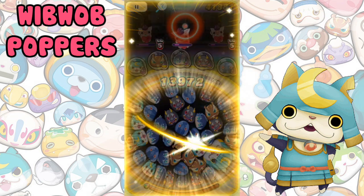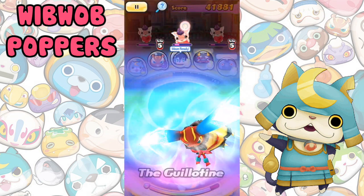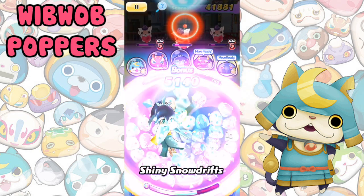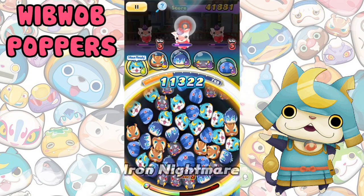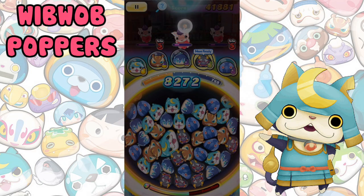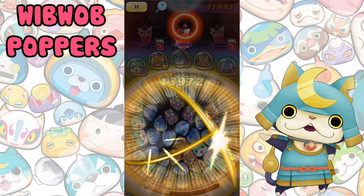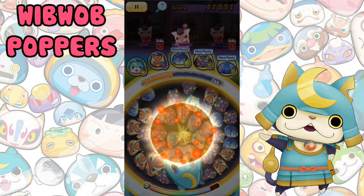Wibwob Poppers are one of the most common types of wibwob in the game. They deal damage to the opponent by using wibwob on the board — the size of the wibwob affects the damage output. There are different types of wibwob poppers: ones that pop random wibwob, others in the center of the screen, at the bottom of the screen, down the center, and in a diagonal line.